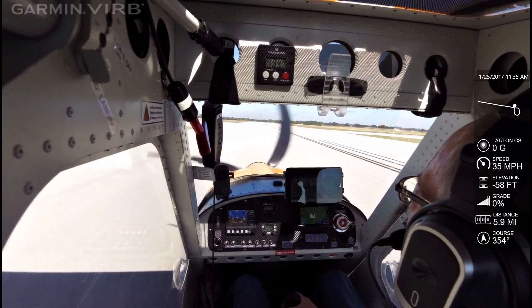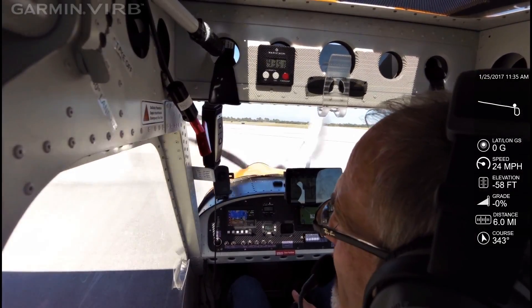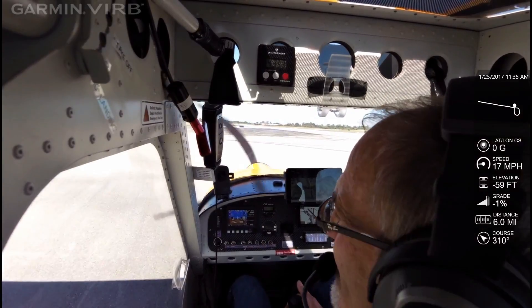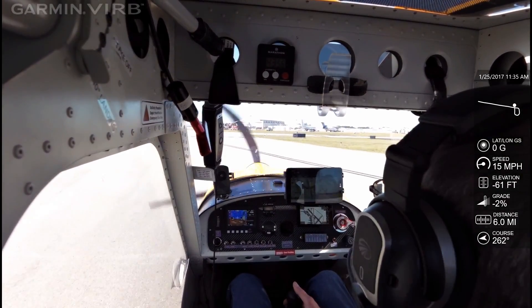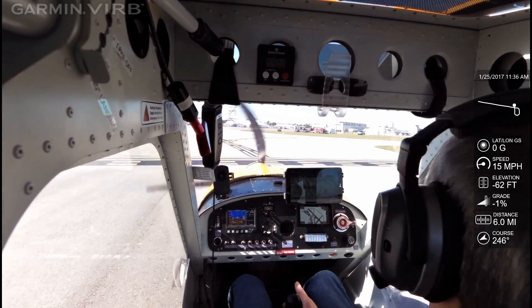High wing over the runway, start your downwind and descent. High wing on the downwind, start tightening up for me, clear to land. High wing on the base, tighten it up.